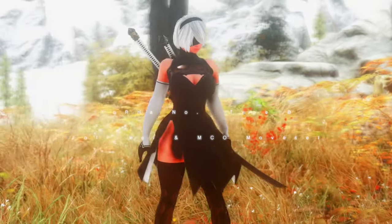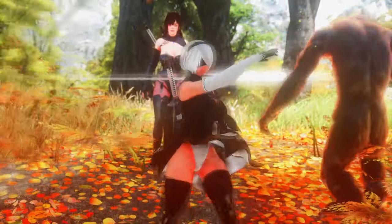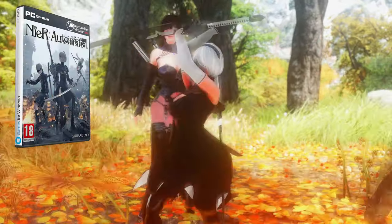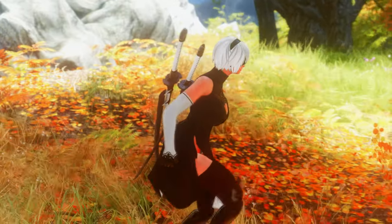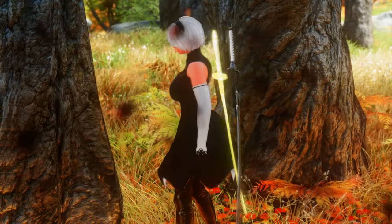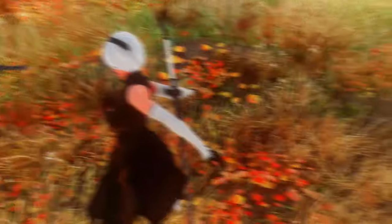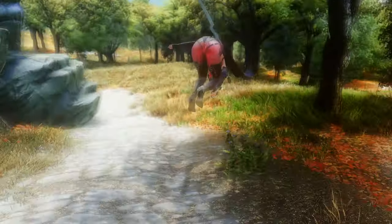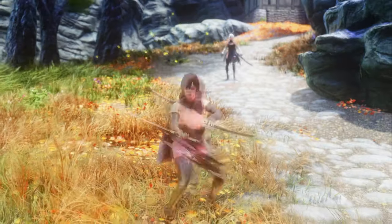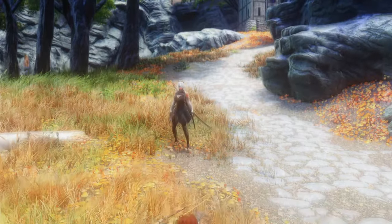Next, I'm going to show you a mod for Skyrim that adds a new follower and a new moveset based on the character YoRHa 2B from the game Nier Automata. The mod features a fully voiced and customizable follower of 2B, who is an all-purpose battle android from a post-apocalyptic world. She can use various weapons and skills, and has her own unique combat animations and effects based on the MCO and SCAR frameworks. The mod also allows you to use her moveset yourself if you want to play as 2B.